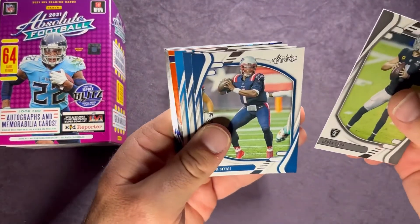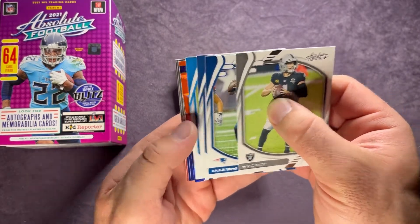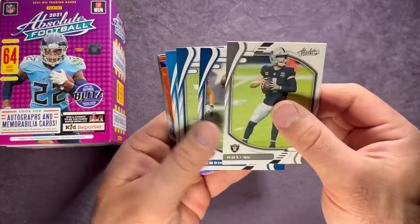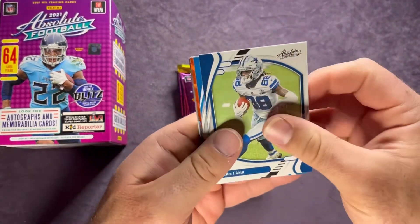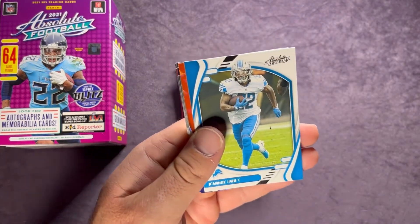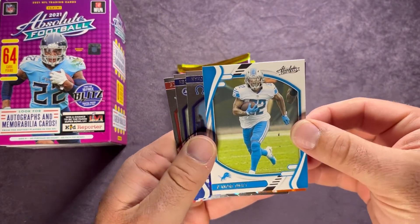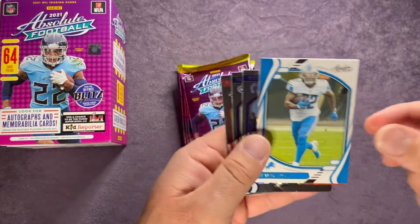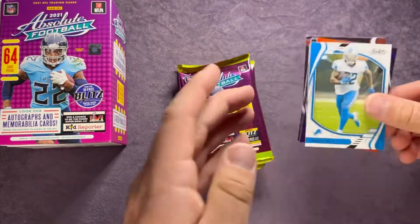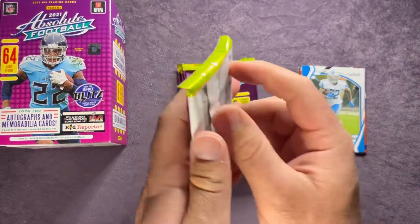Derrick Carr — and we have a little something, might be an auto or a numbered card, not sure. Let's see — Derrick Carr, Cam Newton, maybe I should save that one until the end, CD Lamb. Let's go ahead and set that aside. Looks like a numbered card — we'll see what that is exactly.